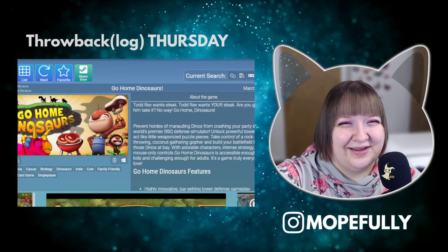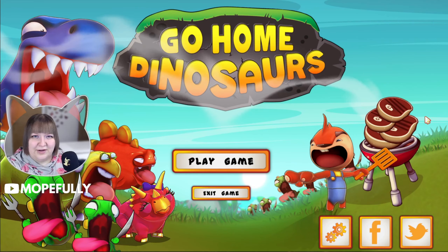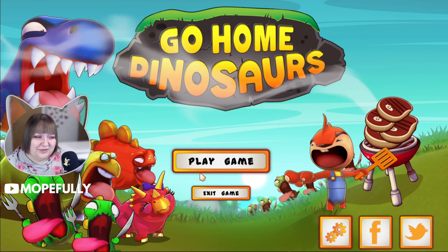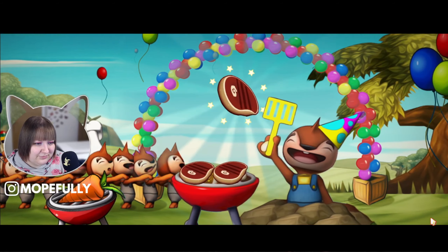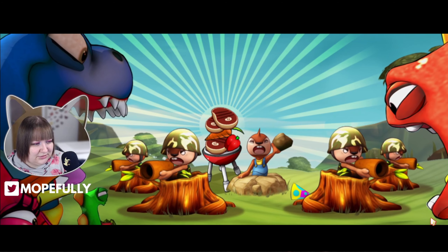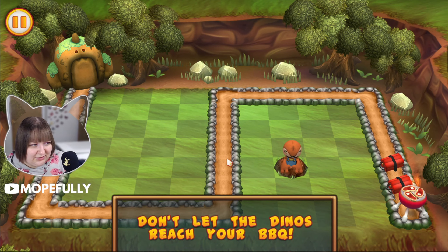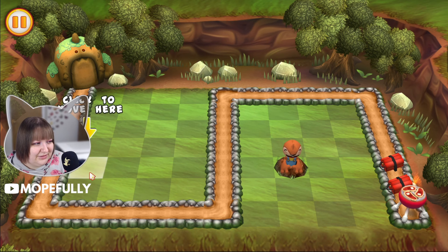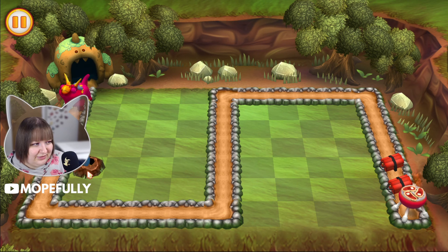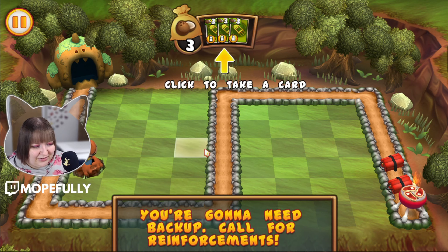We're back with Go Home Dinosaurs — let's find out what it is. Are these squirrels? Groundhogs? The dinosaurs crashed their barbecue! Defend your barbecue. So I click to move, and there's some kind of groundhog thing — I'm just gonna throw rocks at dinosaurs. Well, that's not very nice. You're gonna need backup — call for reinforcements, place here.